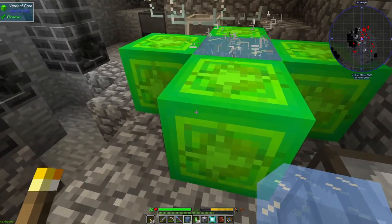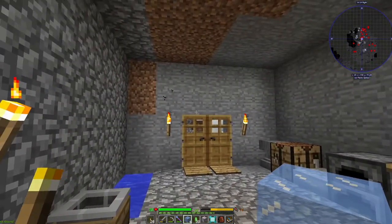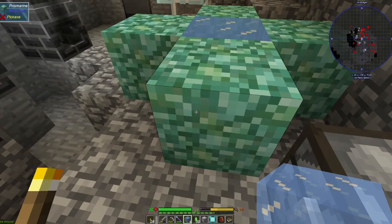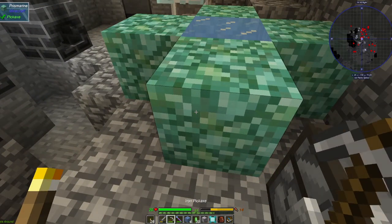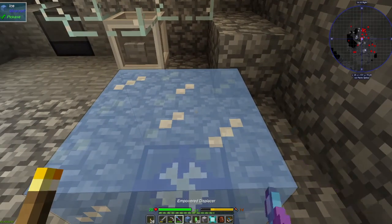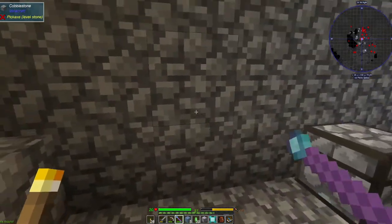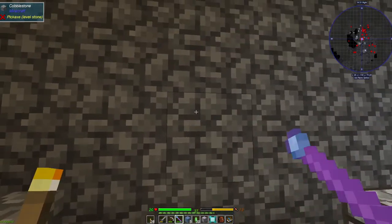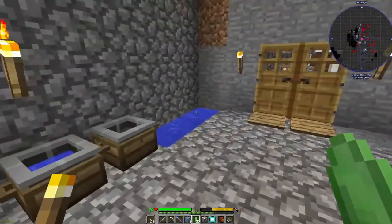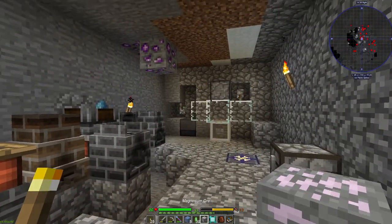Of course now we have to make more verdant cores, but that's okay. That will get us the prismarine, awesome! I'll pick this up with the displacer — I don't want it to melt. There we go. Can we make more verdant cores? That is the question.